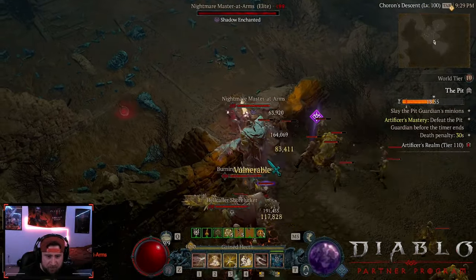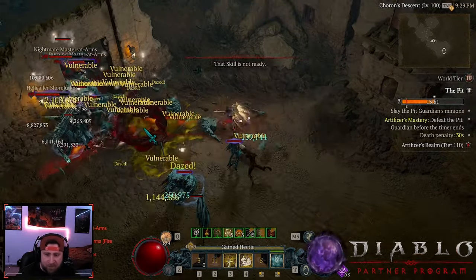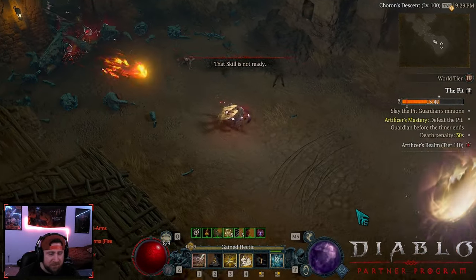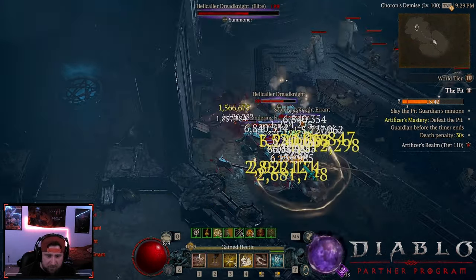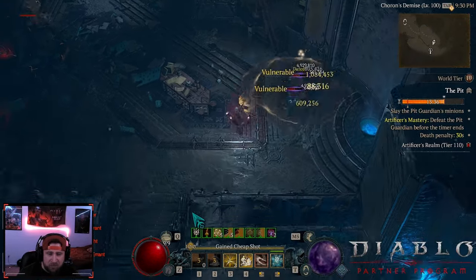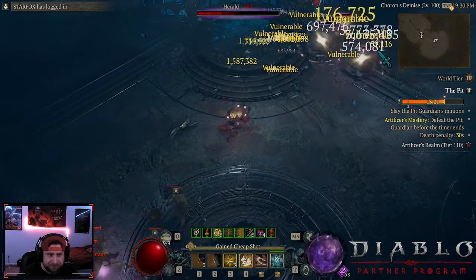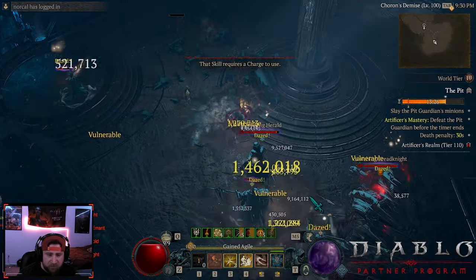Not too shabby at all guys. We're just kind of going through all the tests in this new patch, seeing if any of it is actually still pretty good or not. You guys let me know down in the comments if you're still playing Heartseeker, and if you are using Doom Bringer in the build. I'm not even going to grab the shrine because I don't think we need it.